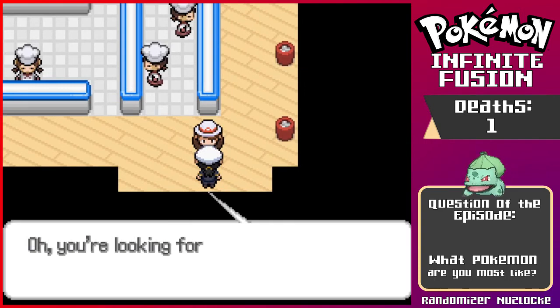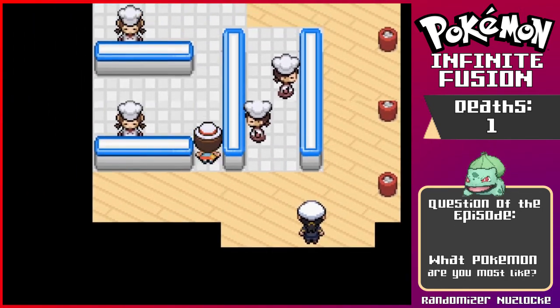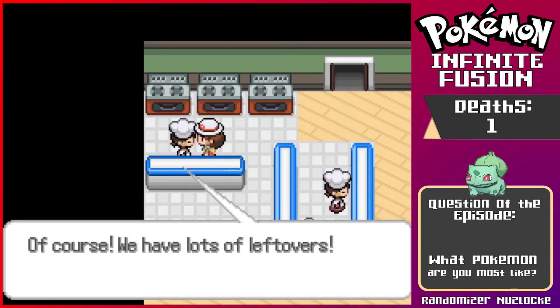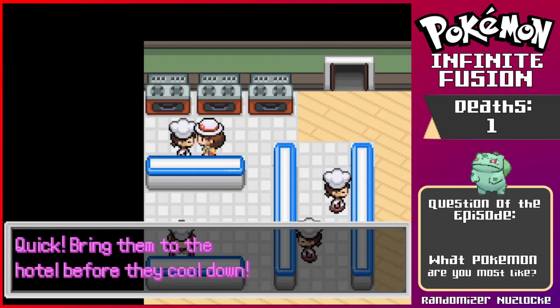'Who are you?' 'I am the chef. If you are looking for leftover crabby legs, just go ask the lady by the stoves — I'm sure we have some leftovers.' Where's the lady by the stoves? Oh, 'you're looking for some steamed crabby legs — of course we have lots of leftovers, here, enjoy, they're still warm.' Crabby legs! I'm actually looking for the leftovers item. 'Quick, bring them to the hotel before they cool down.' Oh no, which hotel?